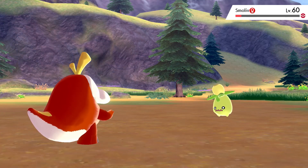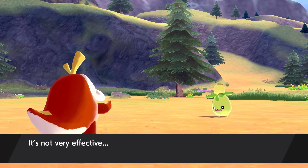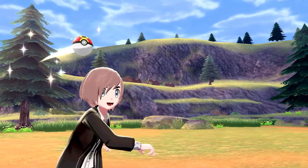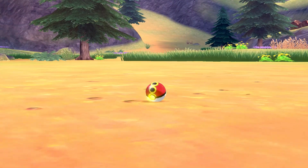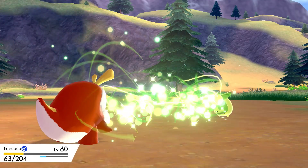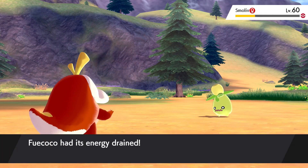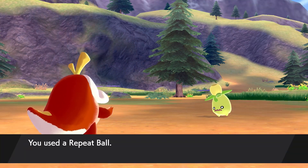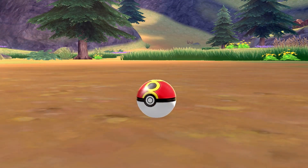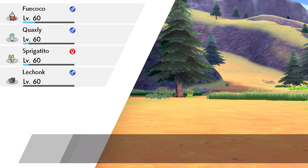I'd like to imagine Smoliv will evolve into a bottle of olive oil and be the first Fire Grass type — obviously that's going to be super effective. Smoliv just barely hanging on there and going for the Giga Drain. Obviously I can't do any new attacks as I'm sure these Pokemon will have. A trend I've noticed in Sword and Shield and Legends Arceus is a lot of the new Pokemon end up having signature attacks exclusive to them. Maybe Smoliv has something to do with the little bud on its head that apparently shoots oil out and slows Pokemon, like lowering speed or maybe even paralysis — but that's basically Stun Spore. Critical Capture, and we'll finally get that in the ball.